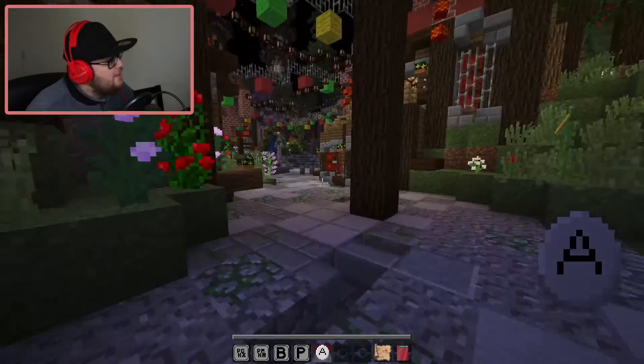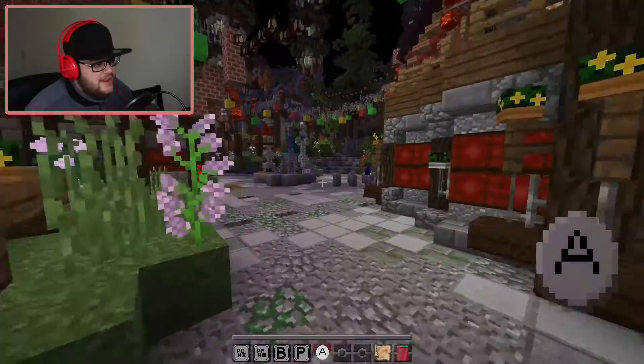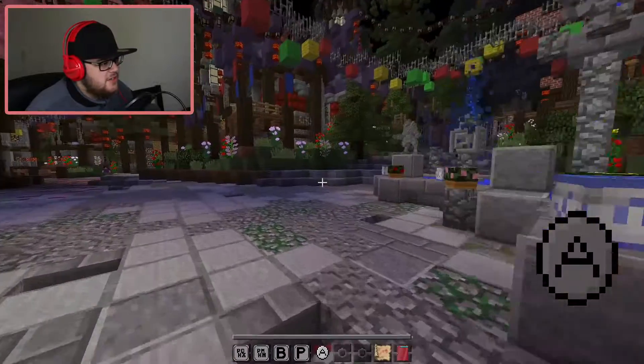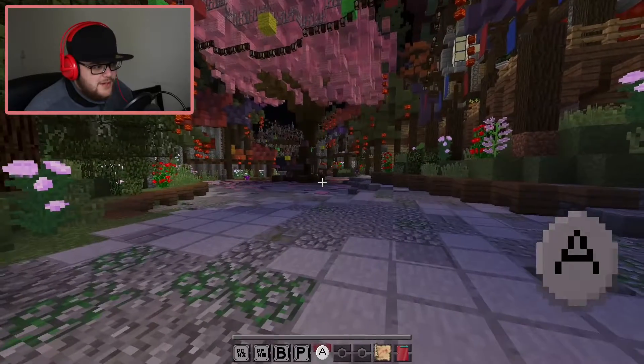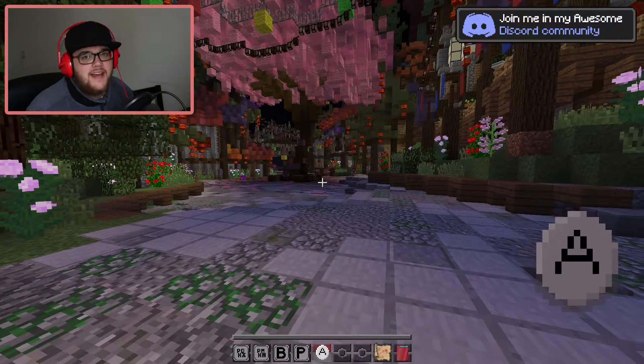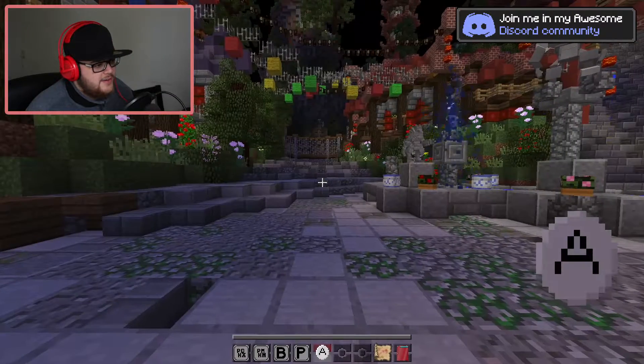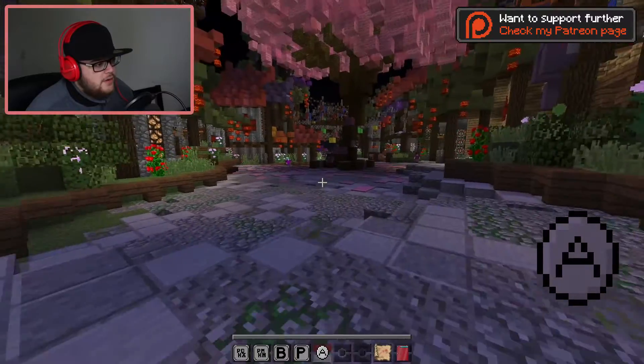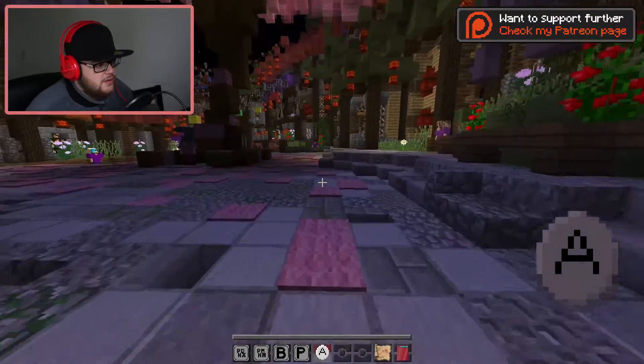What's up guys and welcome to a new episode here on the Pokemon Cobalt and Amethyst map. Last episode we battled Kayleen and she told us to go to Atramon town, so that is where we should go.